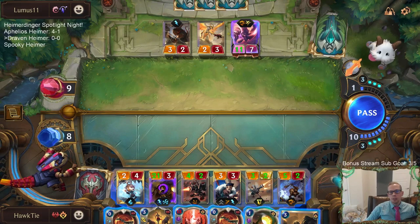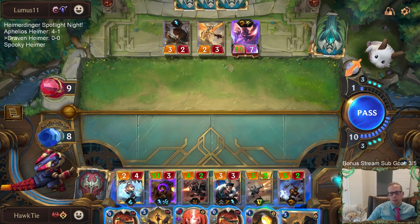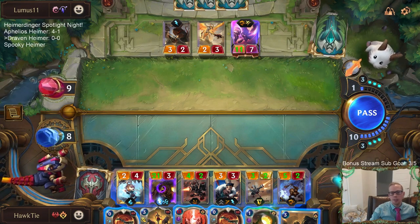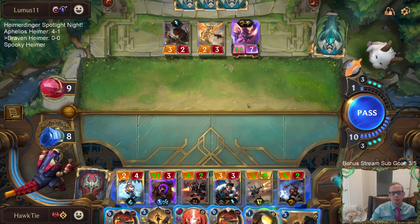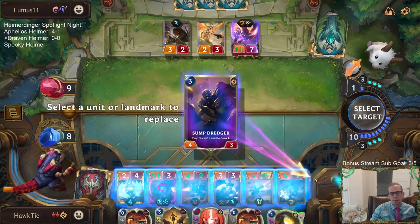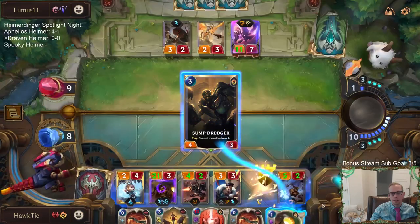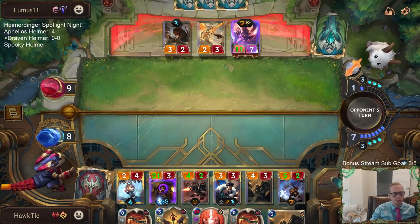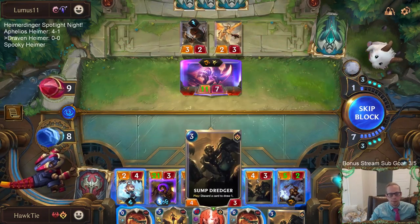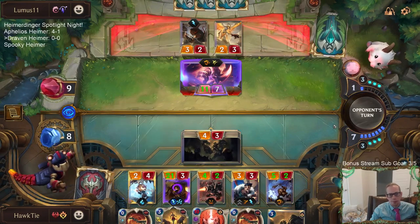Overwhelm and Spell Shield — that honestly may just kill me here if they just attack with that and have a stun card. That just kills me. Looks like they could do that. Looks like we're dead. 11 minus 3 is 8, not 7 — okay, we are dead.